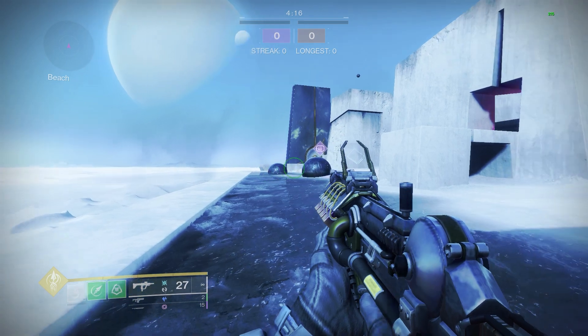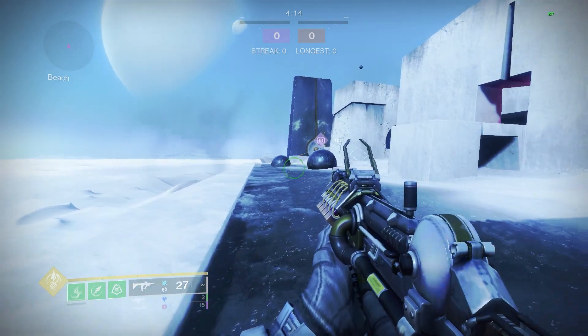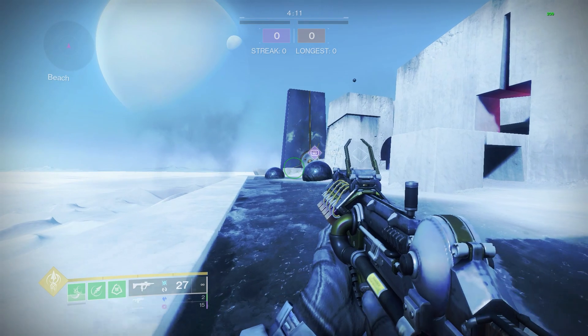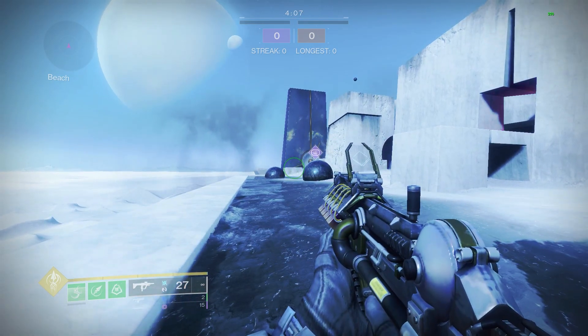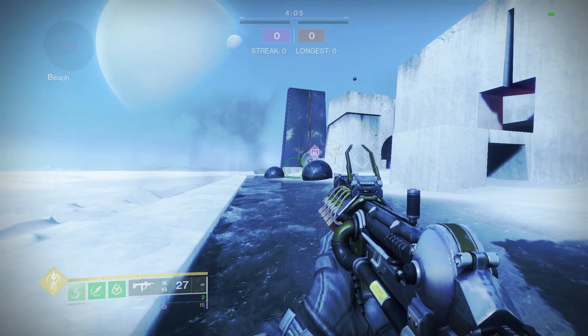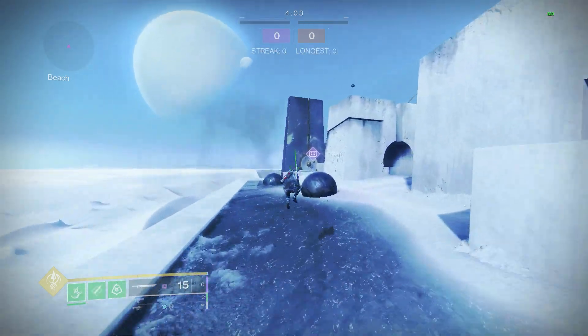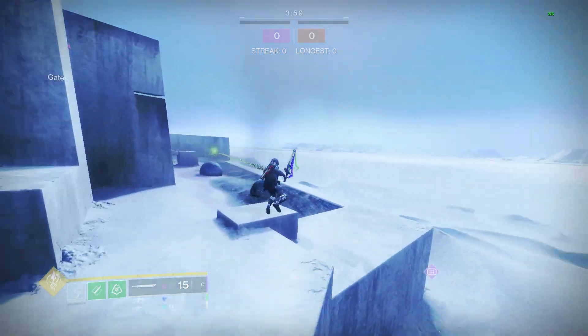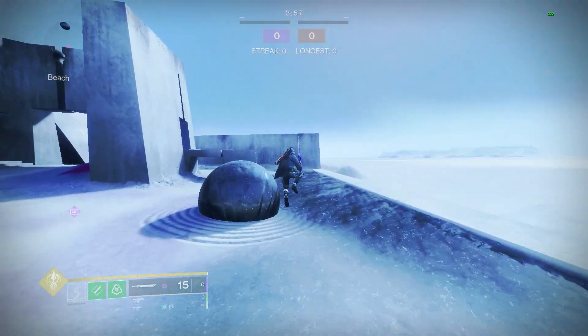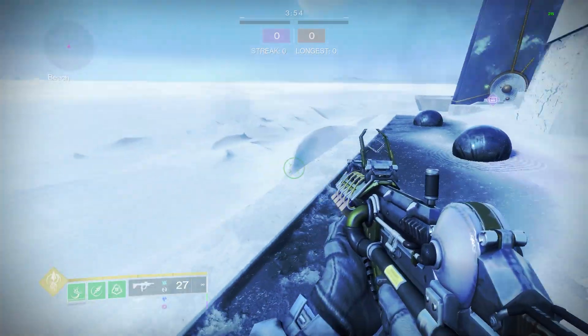Strand ground lines are performed exactly the same way as regular ground lines on Stasis. They're performed by jumping, light attacking, jumping, and then using your air dive ability. You can also use your grapple hook to continue momentum and change the direction you're heading in.